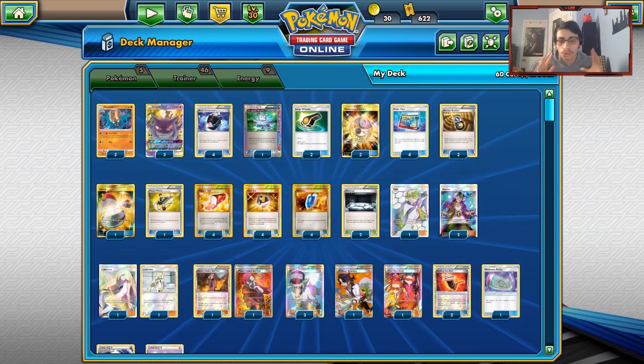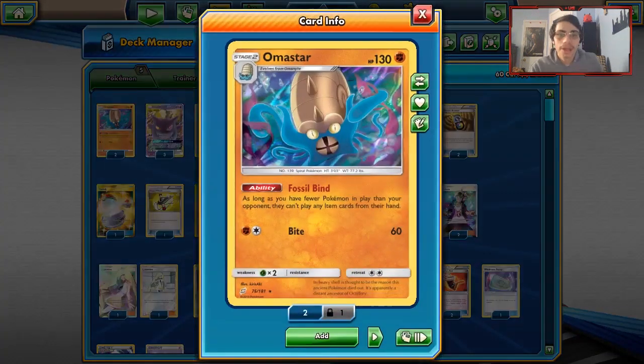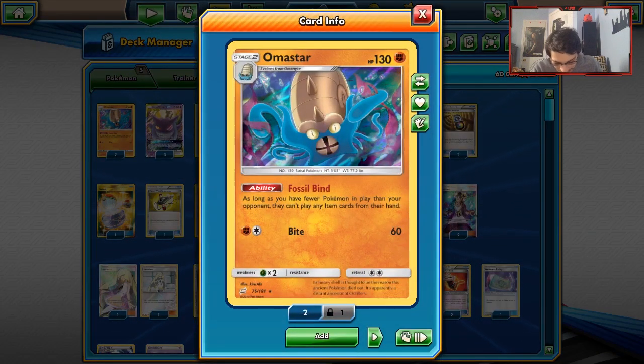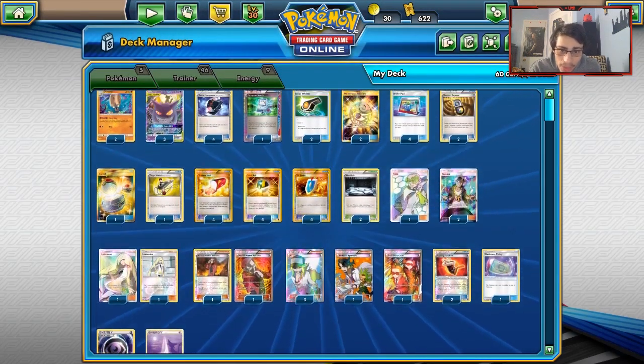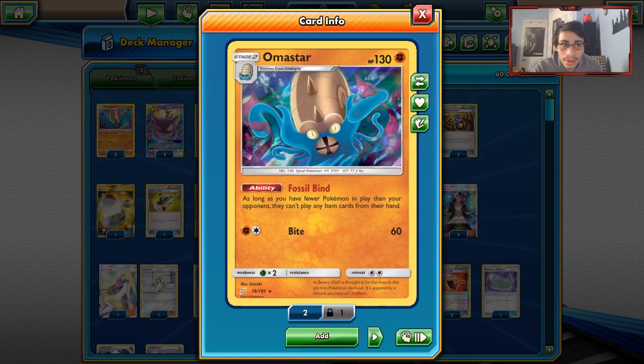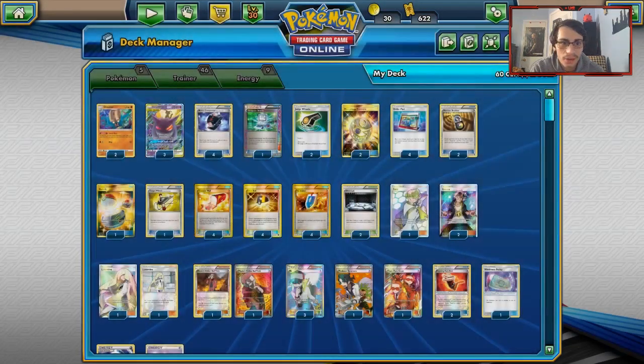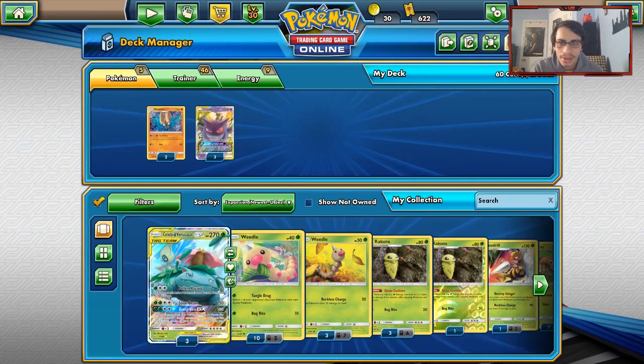Let's get into today's video. We're going to be covering two different decks. The first one is going to be an Amistar deck, and I didn't really know what Amistar deck to do. There were a few I could think of - one was Amistar with Toad and Glaceon. But I just ended up doing Amistar Gengar for the memes.